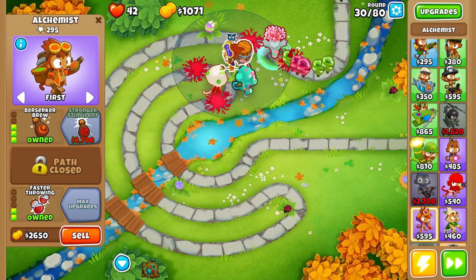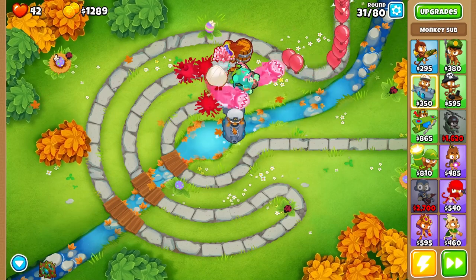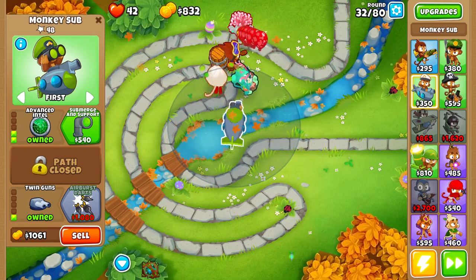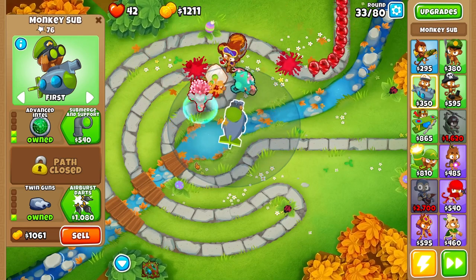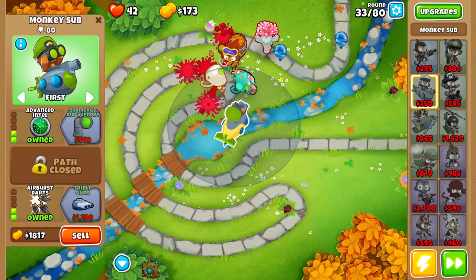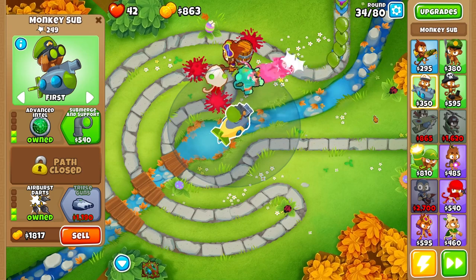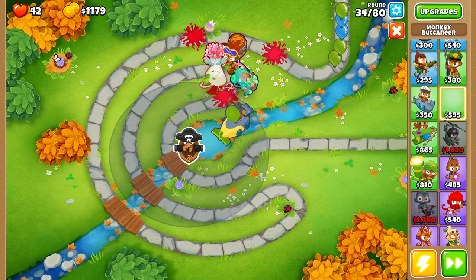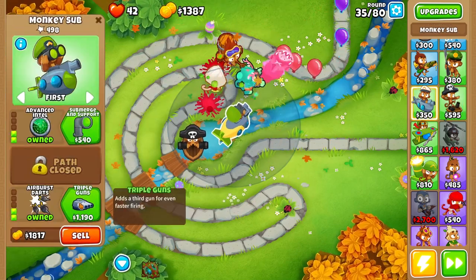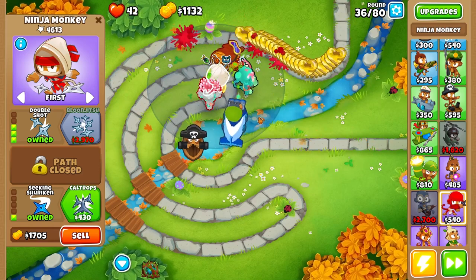When choosing where to place our monkey sub we want to leave space in the center for a monkey buccaneer, because the monkey sub paired with the monkey buccaneer is an extremely good combo. The monkey buccaneer has massive range, and the monkey sub with advanced intel works really well with it. Our monkey subs are already going to be able to hit a majority of the balloons within the radius of our ninja. We're gonna sacrifice a little bit of money and grab the monkey buccaneer as soon as possible because it increases the time our monkey sub can hit the MOAB balloon.